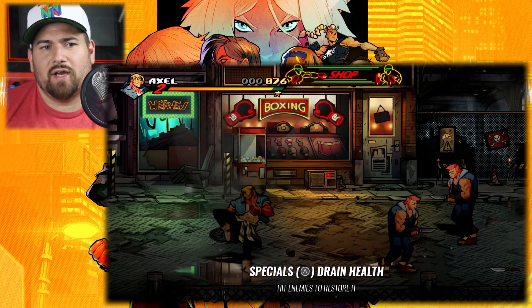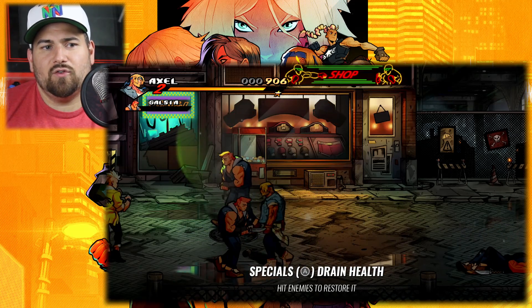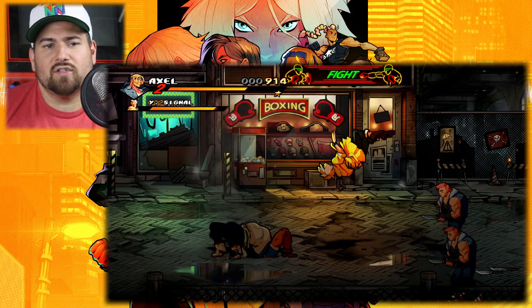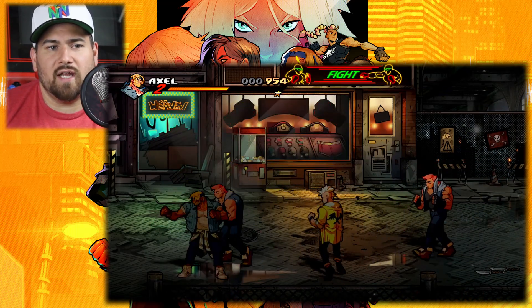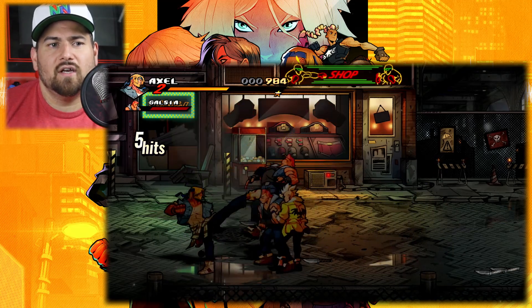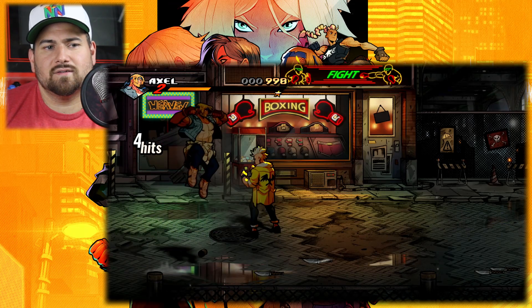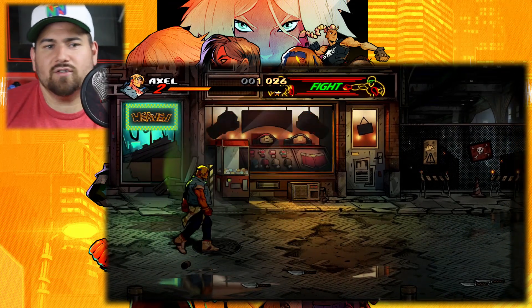From what I understand, you get that green box every time you use your special. If you get hit before you can attack guys, your life will regain - your life will come back as long as you attack guys. But if you get hit before then, you lose that health.